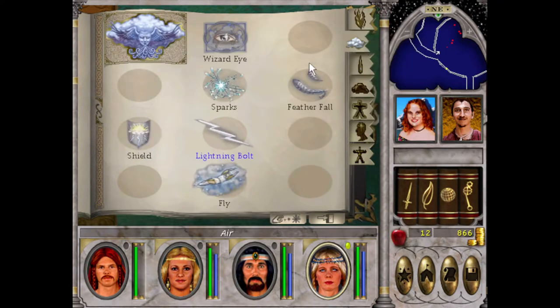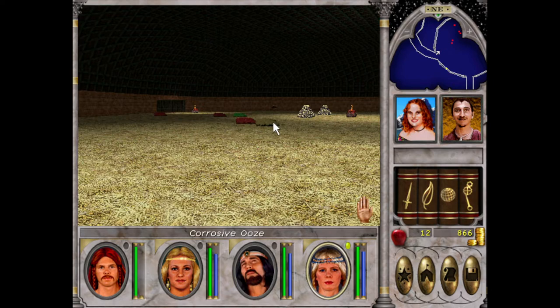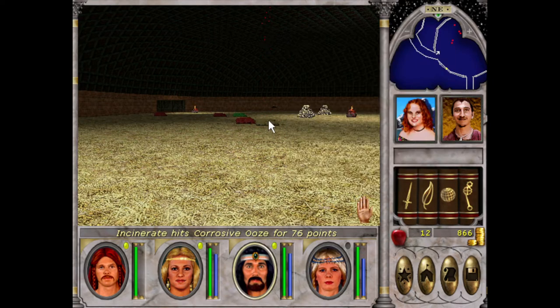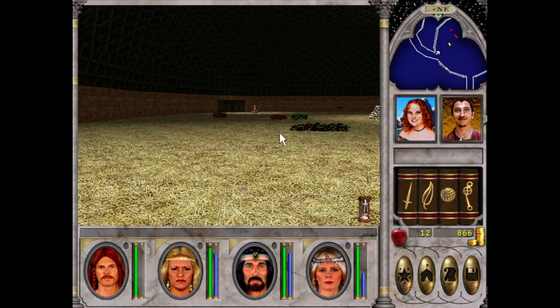Incinerate — more bang for our buck. 96... bloody hell. 69. Alright, let's see if we can take these oozes out.